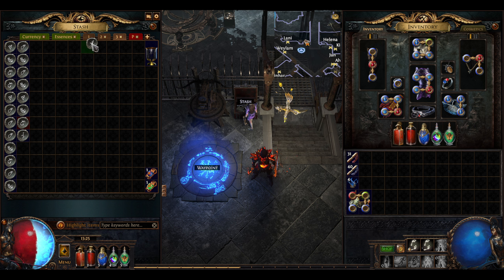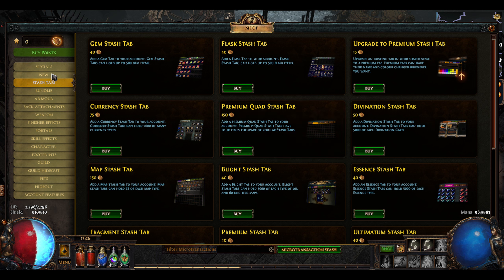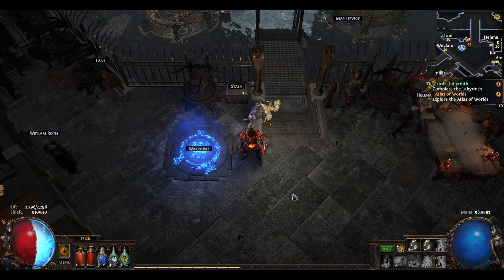I know there's a map stash tab, but I'd kind of like to wait for another sale before I do that. I'm guessing it'll organize maps by tier. As much as I'd like to get it now, I think I'm just going to have to suck it up and wait because I don't want to buy it at full price.